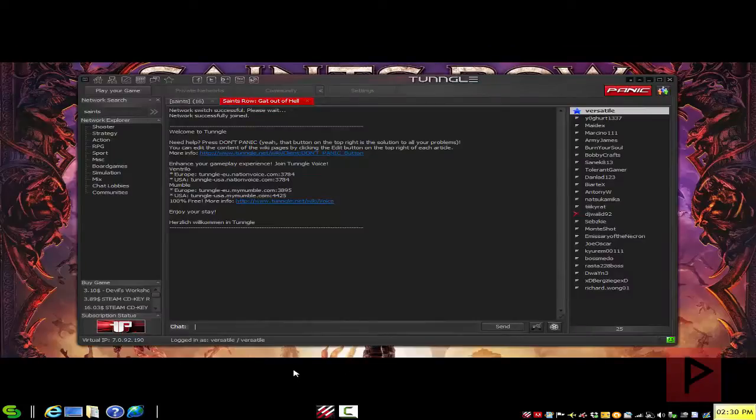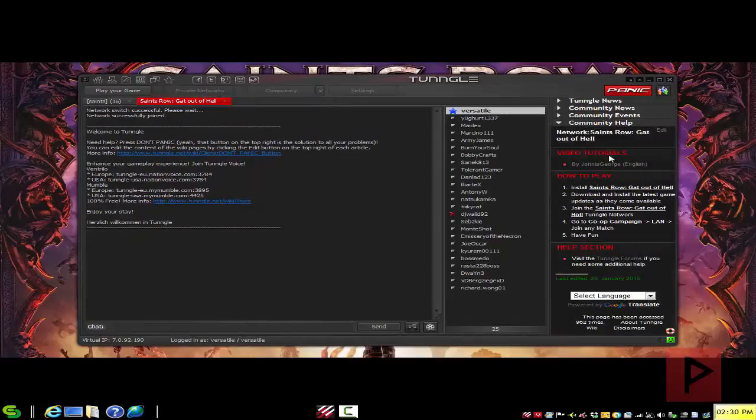In today's example, here I am inside the Tungle lobby. I start up the Tungle program, type in 'Saints,' and then join the Saints Row: Gat Out of Hell lobby. Here's a list of people — about 25 gamers today. If I click the 'Don't Panic' button there's a nice little wiki with additional instructions.